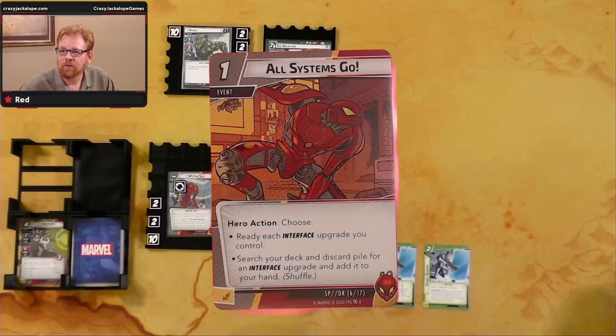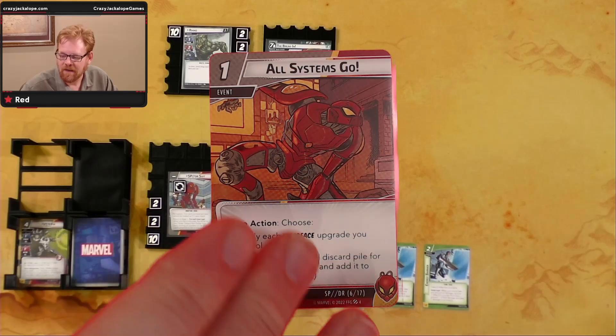All Systems Go — hero action: choose to ready each Interface upgrade you control, OR search your deck and discard pile for an Interface upgrade and add it to your hand, then shuffle.